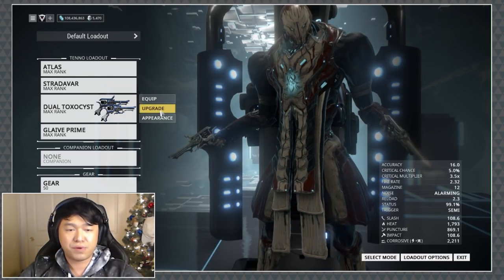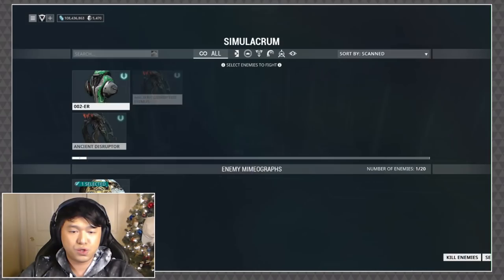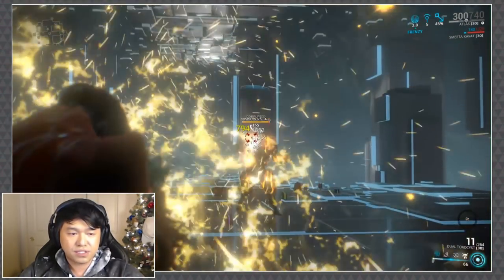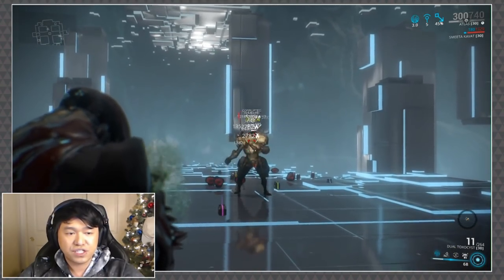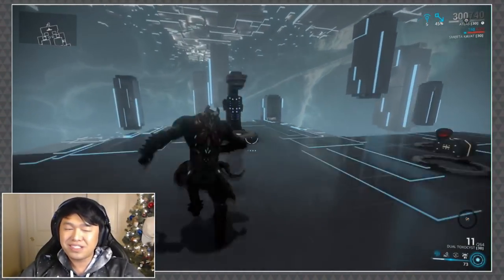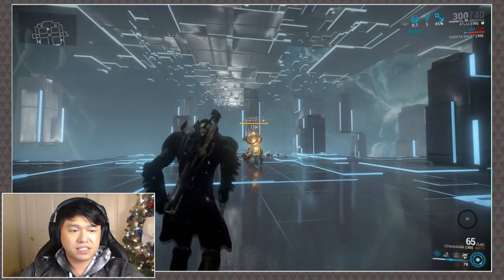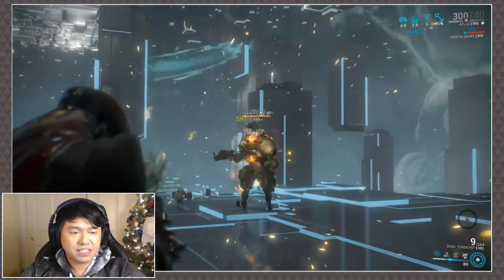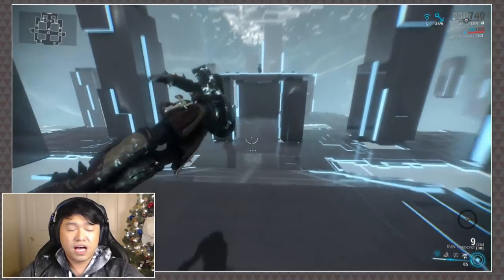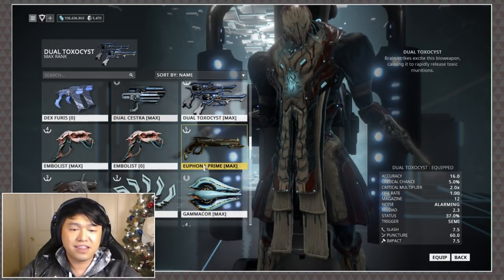Let's take a look at the Dual Toxocyst. You don't need 100% status chance on this, but one of the things they changed: it used to be two seconds for a headshot buff, and they've actually extended it to three seconds. This thing refreshes itself and can still kill really well. I'd honestly prefer four seconds — I'm always gonna ask for a little bit more — but as you can see it refreshes over and over, so you can get the kills really fast. If you're a fan of the Dual Toxocyst, try out the three seconds.